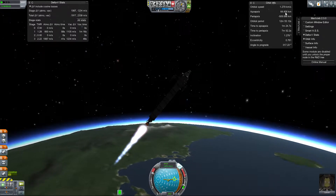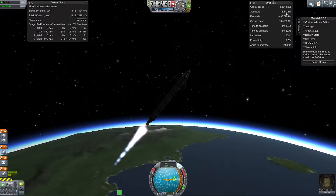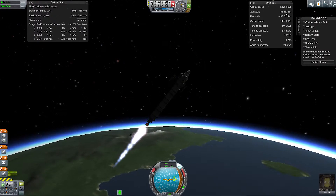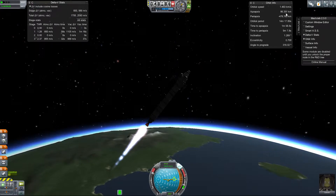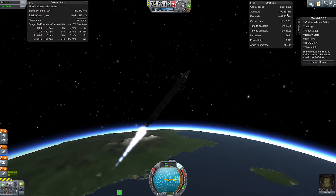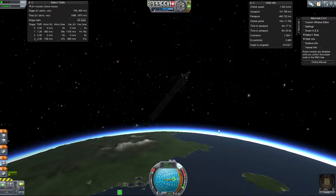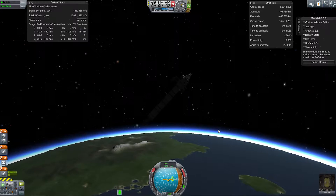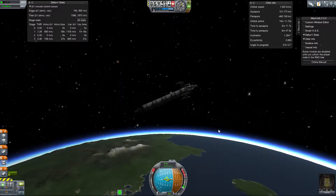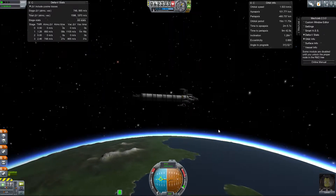We're up to 60. We should have 40 seconds worth of fuel left. 70. Can we do this with about 30 left - use that to circularise our orbit? 80, 90. I want to go for 100. SAS off, just tip you over to 90.